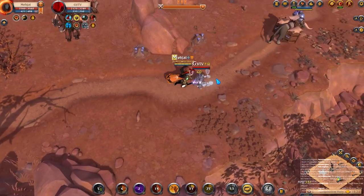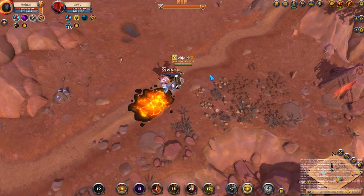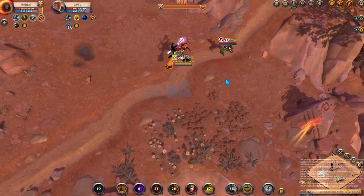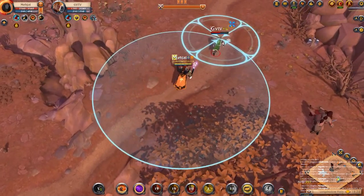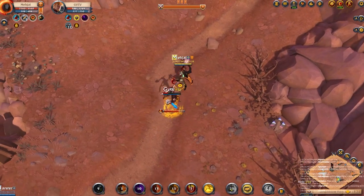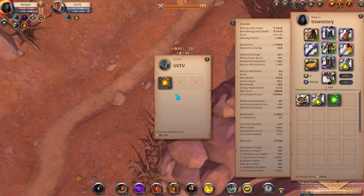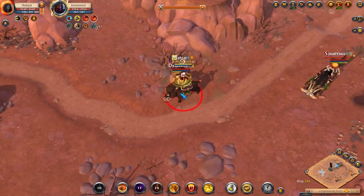It's important to remember that faction ganking is not stationary like most ganking. A lot of times you have to remount and chase them down — either after you've damaged their mount, or after dismounting them when they have a blood letter and are running. You always have to look for the opportunity to remount, especially if you're solo, to chase down and kill the transporter. In a group it's much easier.